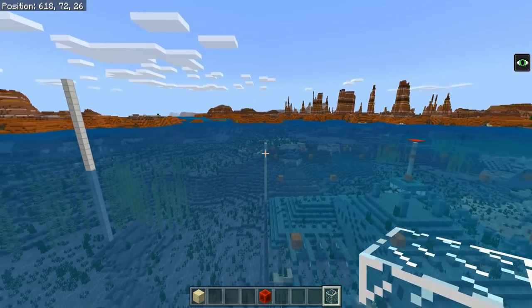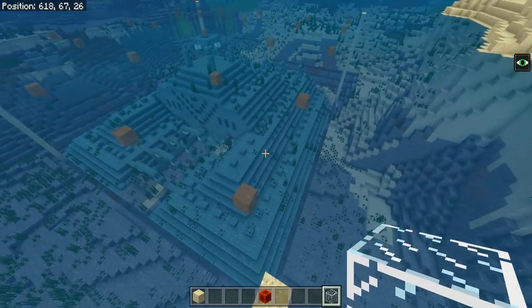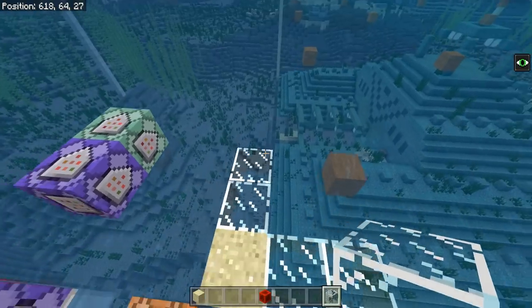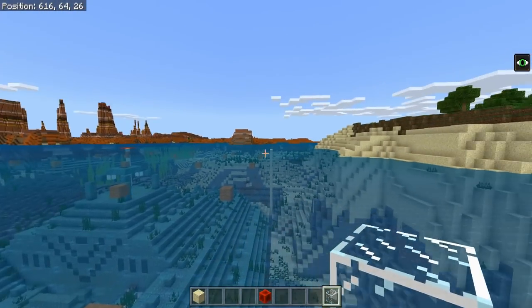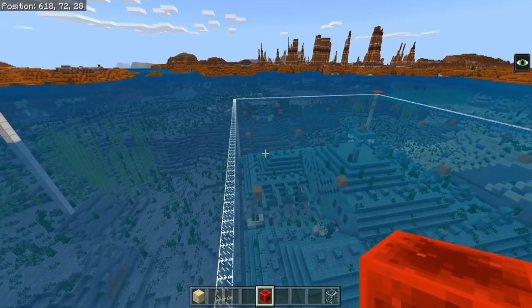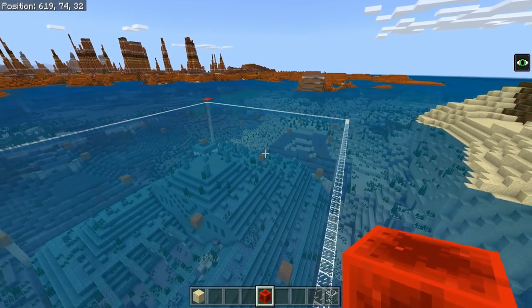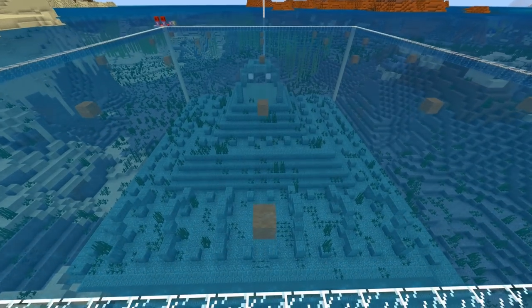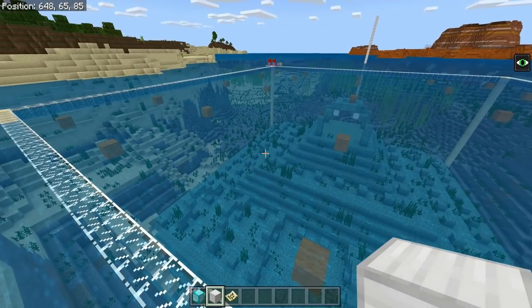Once you have your four pillars on the corners in place, go ahead and connect them up with a series of blocks — connect them all together. That is basically the finished product. Now it's time for the very time-consuming part of this build: marking out all of the guardian spawn locations.